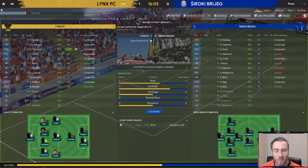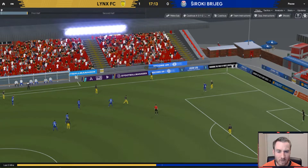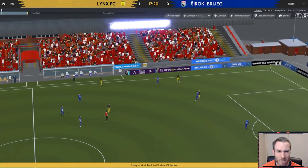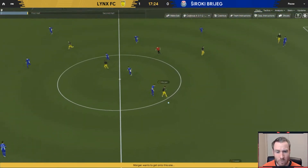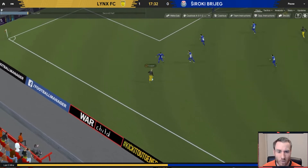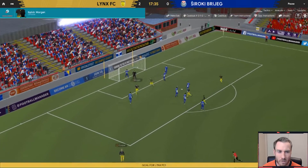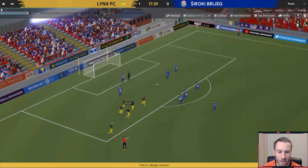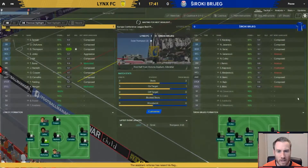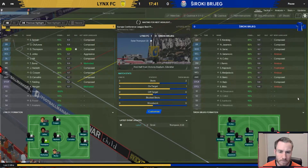We had a few interesting developments happen over the off-season break. We picked up about 200 places in the European club rankings and we're around the 215 mark now. We're not quite the most reputable club in Gibraltar just yet — that honour still goes to Lincoln Redimps, who won the triple last season. It's Lincoln Redimps, then us, then College Europa in terms of the clubs there.